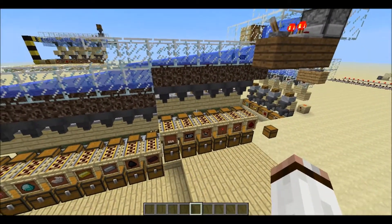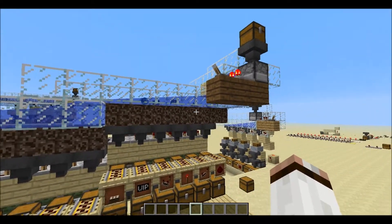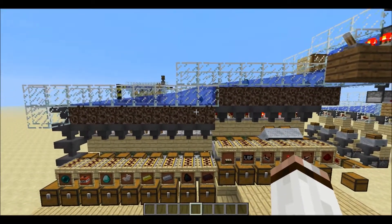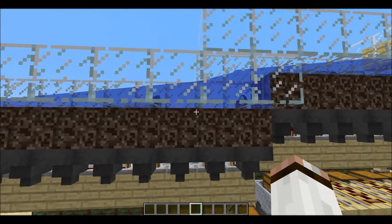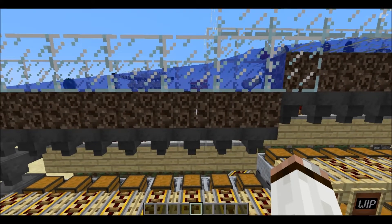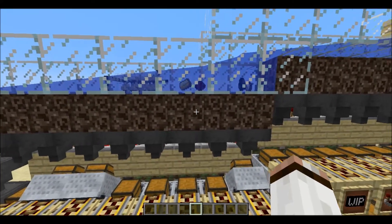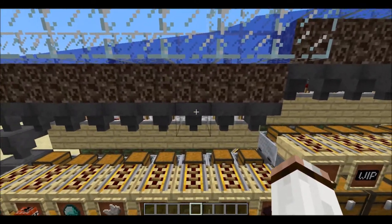First of all, I want to tell you that this is not 100% reliable. Don't worry — it doesn't get items stuck, but sometimes it just doesn't want to sort some items and puts them in the last chest. The way this works is hoppers pull items from the block above — that's a full block, as I showed in the last video with the cake and the half slab. But what I forgot is that soul sand is not a full block; it is slightly lower than a regular block, so it allows items to get moved by currents while still being in the reach of the hoppers.